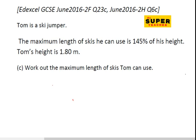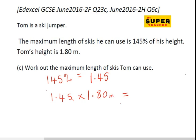The maximum length of skis he can use is 145% of his height. Tom's height is 1.80 meters. To work out the maximum ski length, convert 145% to a decimal: 1.45. Then multiply 1.45 by 1.80 meters. Using a calculator, 1.45 times 1.8 gives you 2.61 meters.